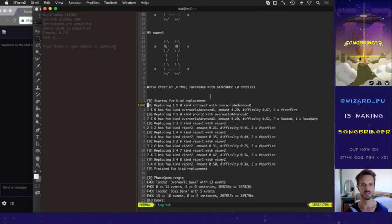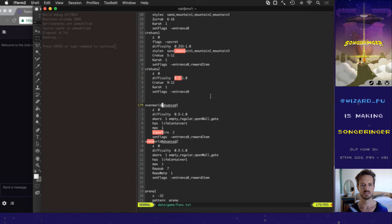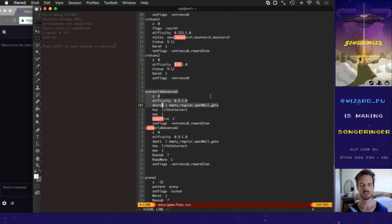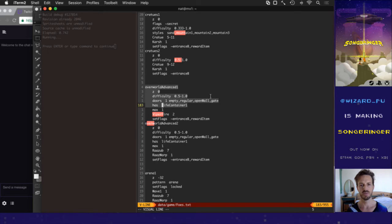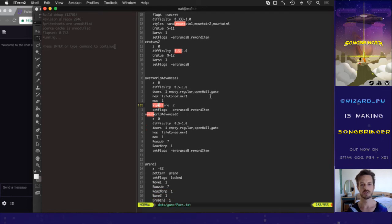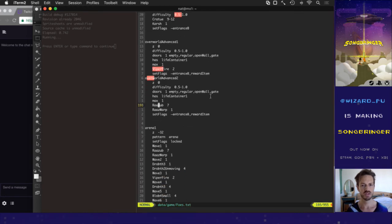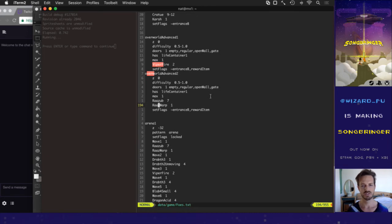Let's take a look at the little predicate here first. This one — Overworld Advance — happens if the player has the first life container. Then it will look for a dead end and replace whatever foes were there with two of these kind of difficult fire vipers, and also give it the reward item flag so that you get a nice reward for beating them. There's another one for some razzubs and some razzwarps. Basically it throws in some dead ends onto the overworld with a couple more interesting foe patterns, making the overworld a little more lively.